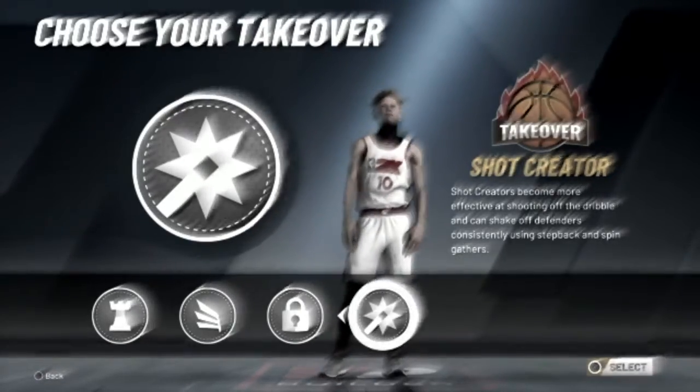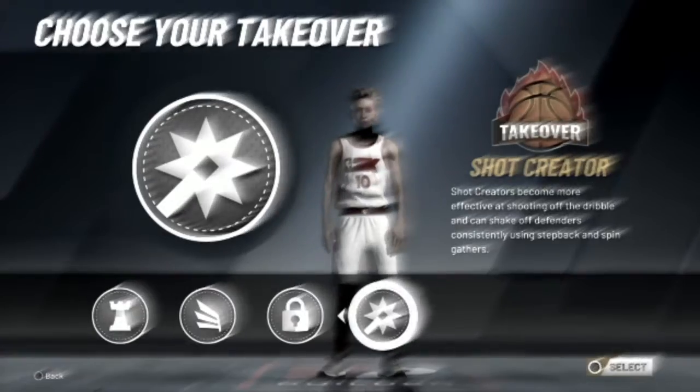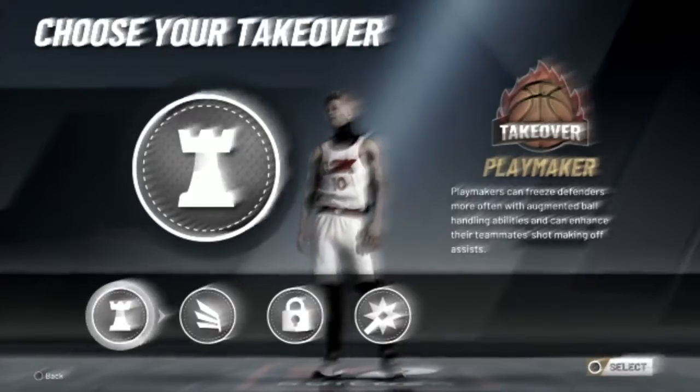People are getting takeover with this build using shot creator and it really doesn't help them. This does not help a two-way slashing playmaker because you're not going to be able to pull off the dribble. So choose lockdown, slasher, or playmaker. I went with slasher because I wanted contact dunks.